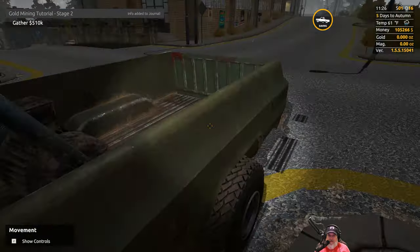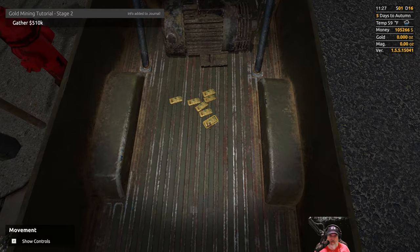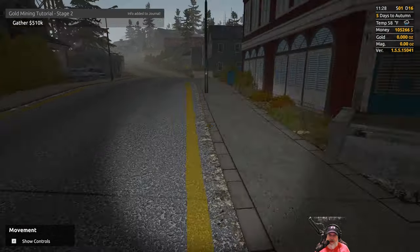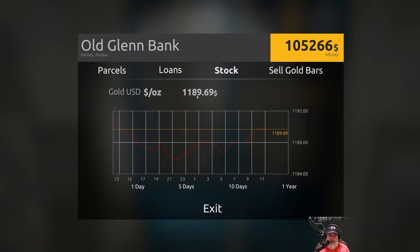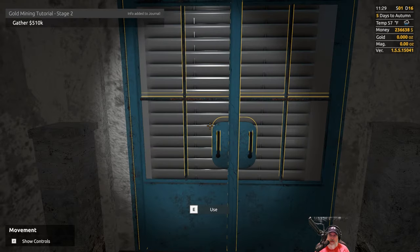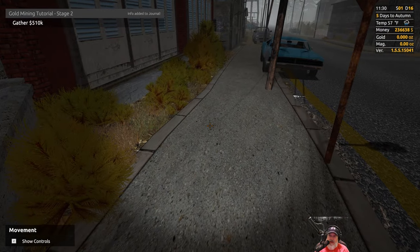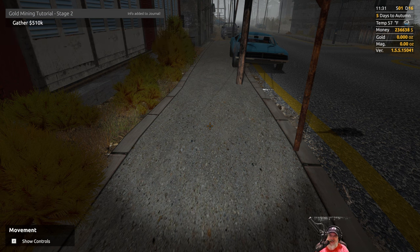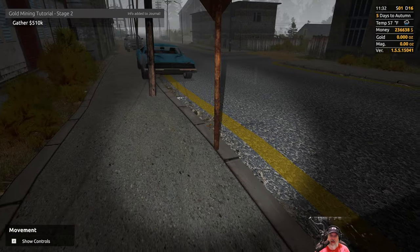We are at the bank and I have six full 18-ounce bars and then another smaller one — two or three ounces or so — to sell. The price is 11.89 now. I'm going to just start selling this and see if it does stimulate the market. Let's go to sell gold bars — we're going to make some cash. There we go — we are at 236,000, and 638 on top of that. So we're approximately halfway there.